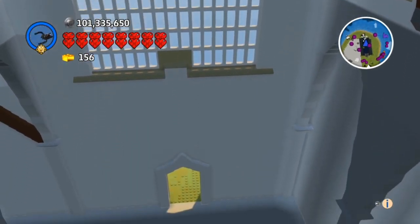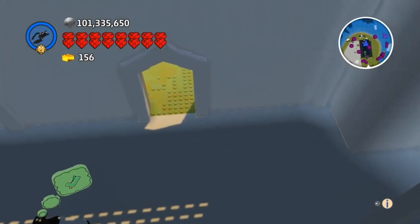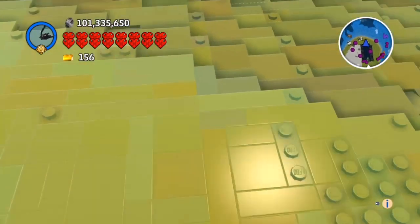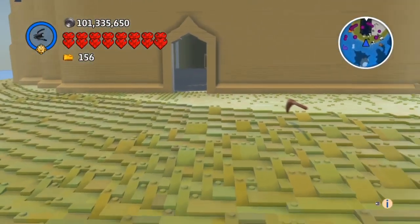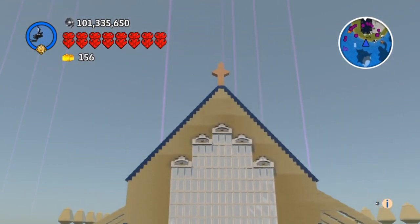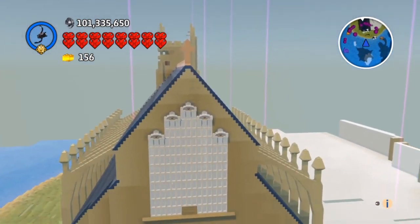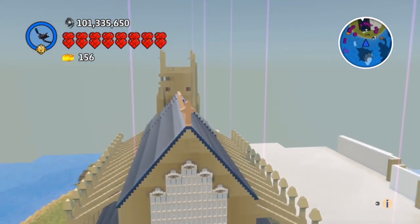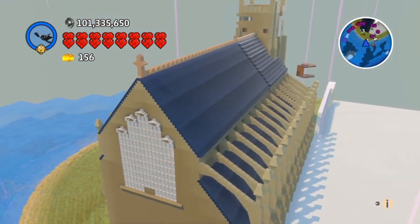And the big window at the far end. As you can see I've got cows coming in, wandering about the place. Let's go outside and have a look. Yeah, there's the big window at the far end, a stone cross on the top. Can't see the tower properly because you get so far away and all the bricks start to disappear and simplify.